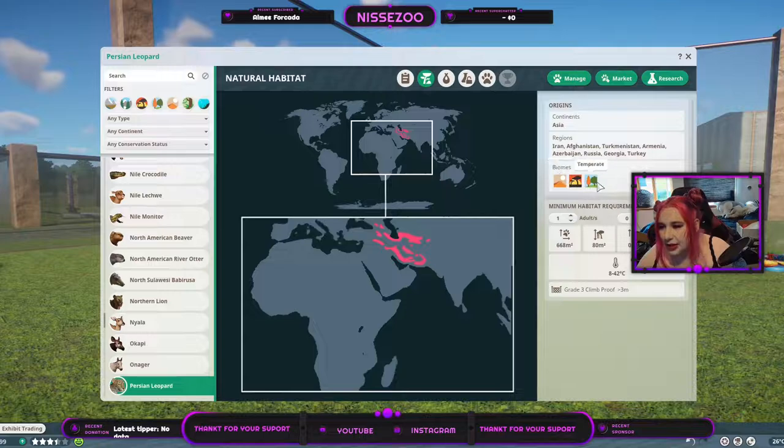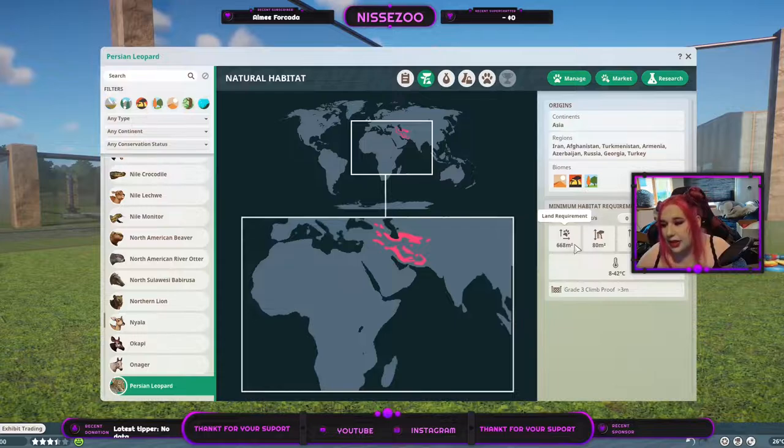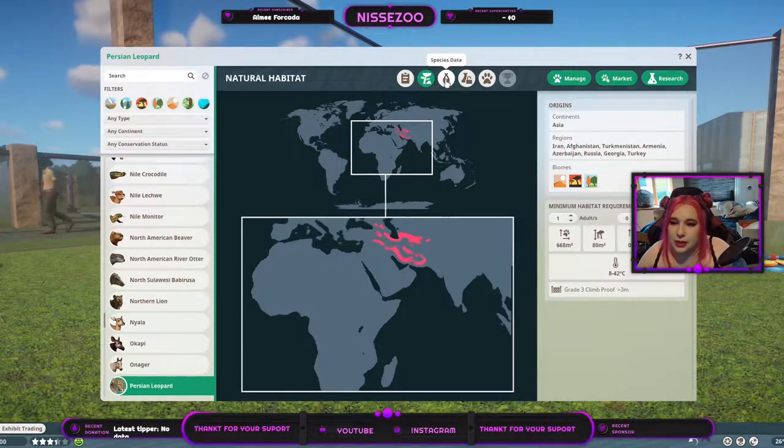They live in desert, grassland, and timbered biome, and one of them needs 668 square meters of land. They do both swim and climb, and I feel like they climb more than the lions, but they're kind of at the same level as tigers. They live from 8 to 42 degrees Celsius and you need a grade 3 climb-proof fence at least 3 meters — that's 9.9 feet.